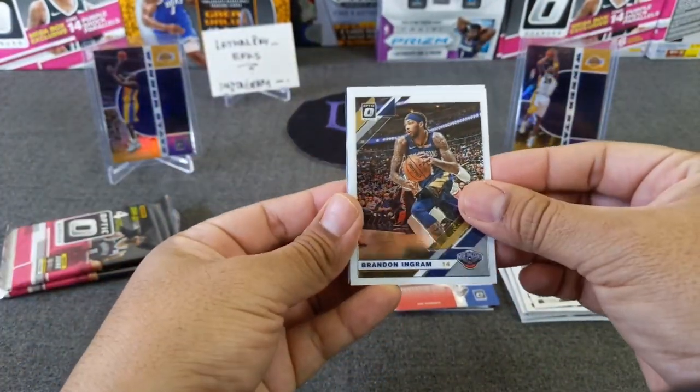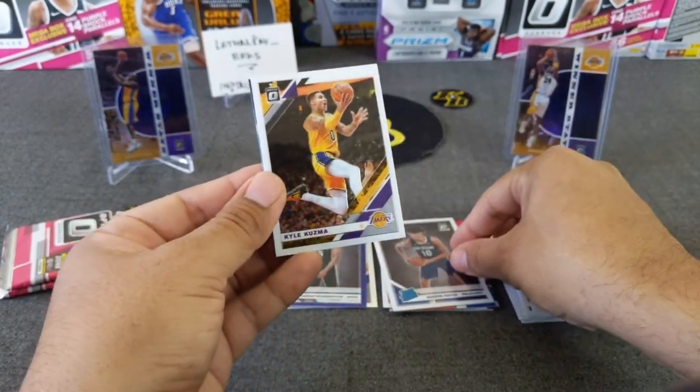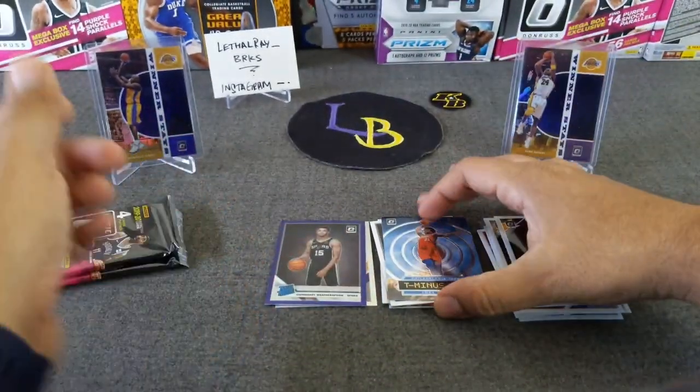Got a 3-2-1 insert in here — Ingram, Kyle Kuzma from the Lakers, Jackson Hayes, and Joel Embiid. I've not seen this one yet.